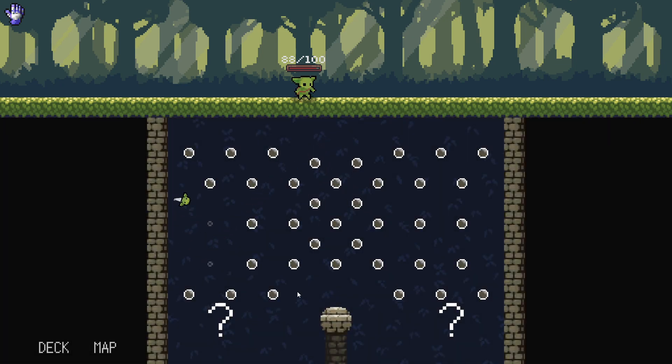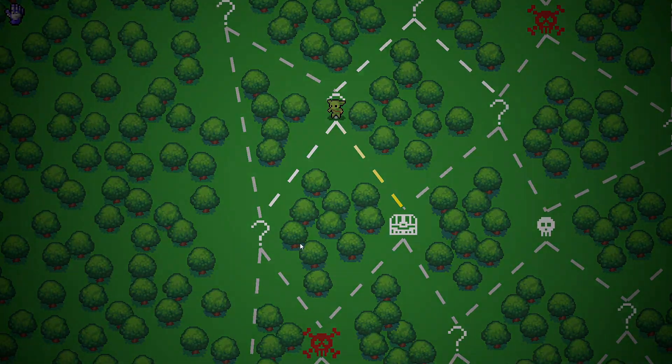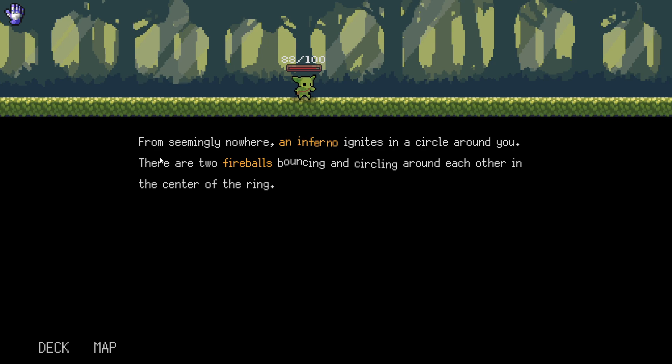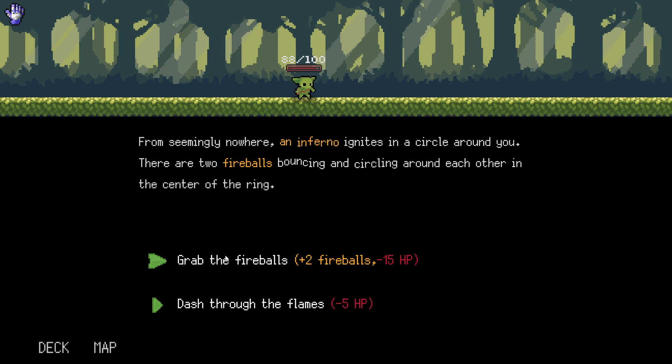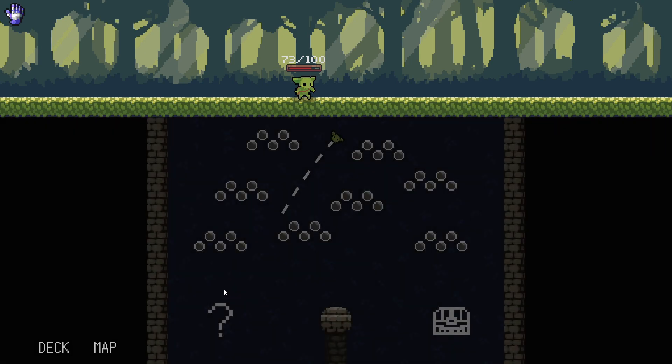Let's go to the left. From here on out, I'll say it's the way I choose, and the other way is the pachinko way. From seemingly nowhere, an inferno ignites in a circle around you. There are two fireballs bouncing and circling each other in the center of the ring. Grab the fireballs — plus two fireballs, minus 15 HP. Or dash through the flames. Fireballs is most likely a pachinko ball — let's add fireballs. They are as hot as expected, then they cool as their energy flows through you, allowing you to store them safely in your satchel.